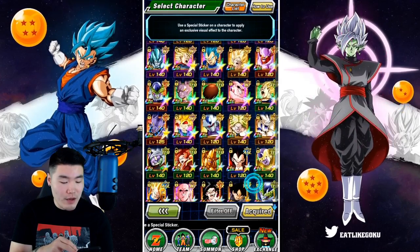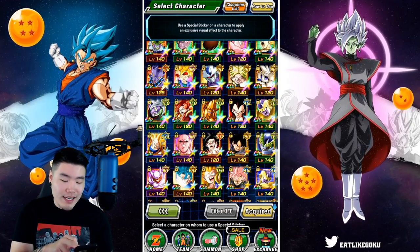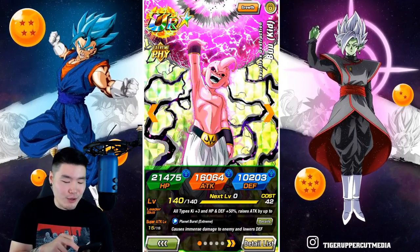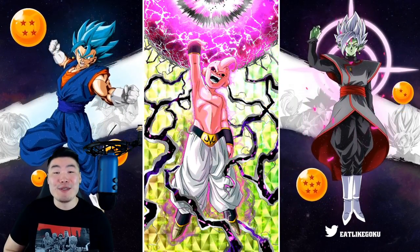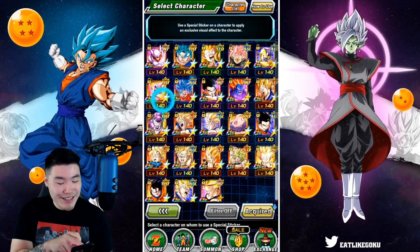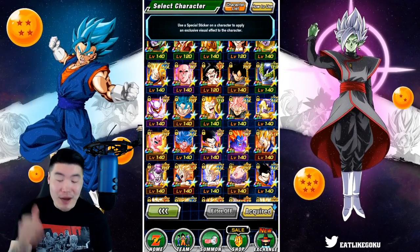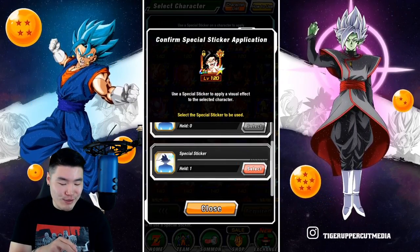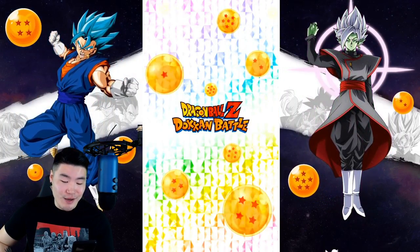And the last unit we're going to go with — I'm taking a little bit of a risk. I'm thinking this dude right here. I don't want to do two Kid Buus. Yo, this Kid Buu with that huge ball probably would have been so much better, but I'll probably never run him over the LR. So I'm going to give a sticker to my boy STR Super Saiyan 4 Goku.